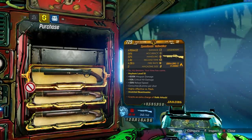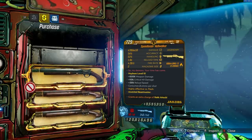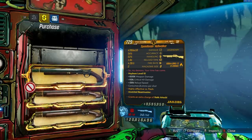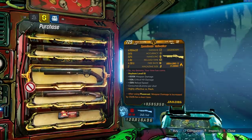Oh hell yeah! That's a pretty good way to start it. We got a Hell Walker — one of the best if not the best shotgun in the game. The Hell Walker is absolutely insane, so versatile, good on all characters.